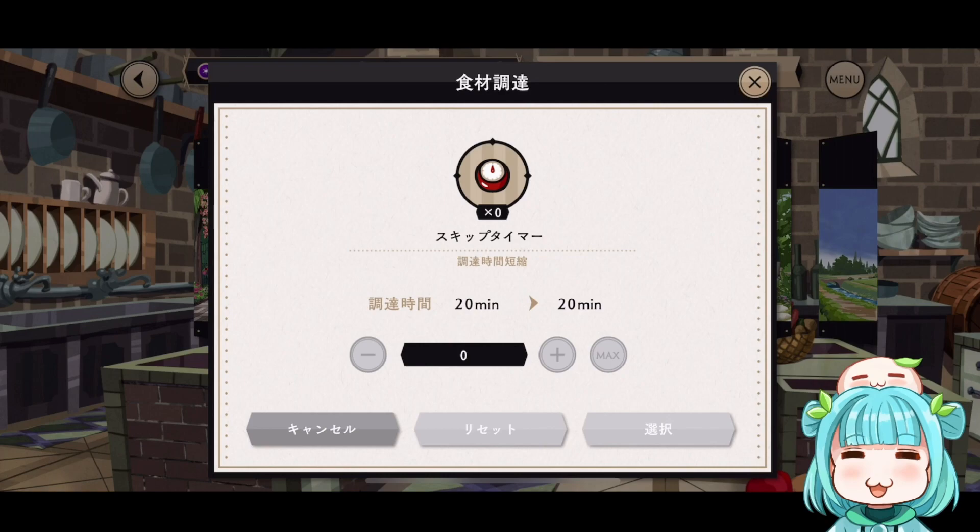So now we actually have a way to shorten an expedition instead of having to be time-gated and wait for it to finish. This is good if you cannot constantly check your game and you just want to skip the timer so you can still do the event.